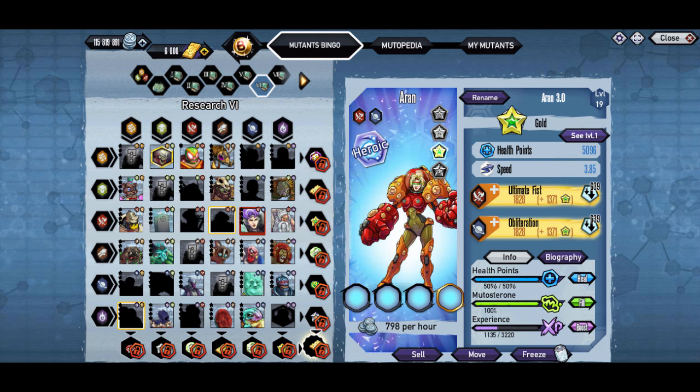You do actually need this for research 6, as you can see here. Not the best lines either, but to complete the overall card, you will need it. So hopefully you are lucky enough to actually get it out of the slots with the heroic event going on. But let me know what you think of the mutant — if you do want to see any other mutants, please let me know down in the comments and I will try to get to them as soon as possible.